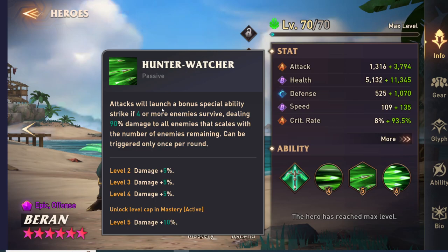She then has this passive that says attacks will launch a bonus special ability strike if four or more enemies survive, dealing 90% damage to all enemies that scales with the number of enemies remaining, and can only be triggered once per round. The wording is kind of weird — it makes you think that if you kill someone when there's four members and then there's only three left, this won't attack. But it does. As long as there were four members at the start of her attack, she will do this special ability. This is why she's so good — she has two AOE abilities in one attack.